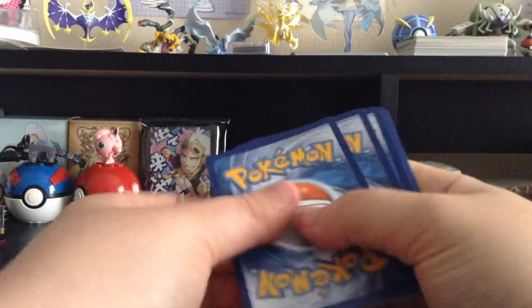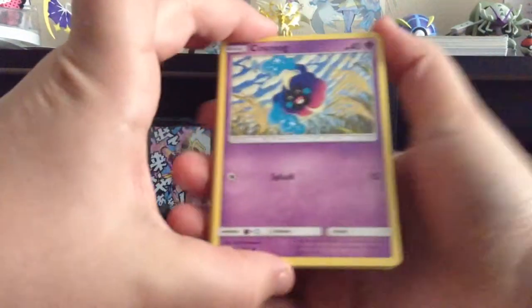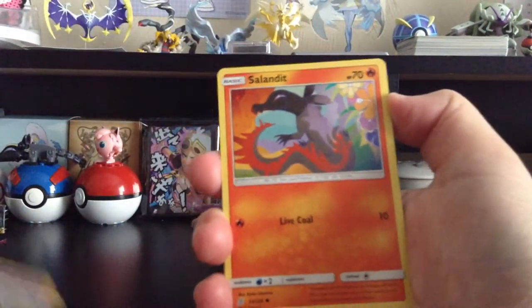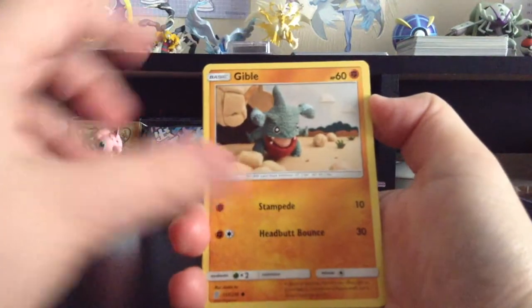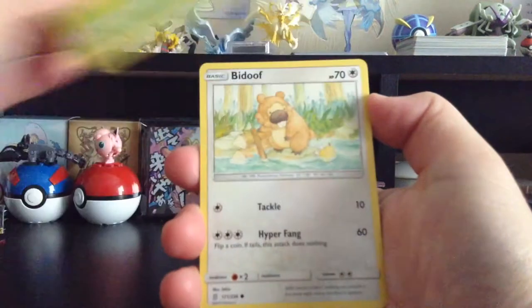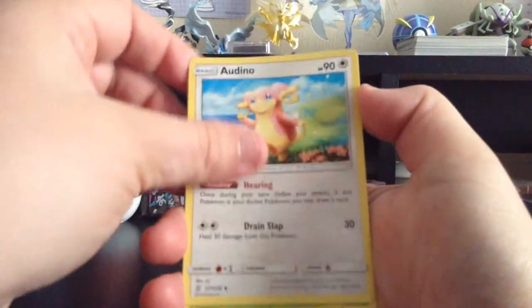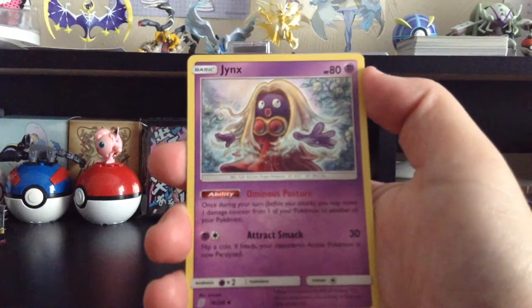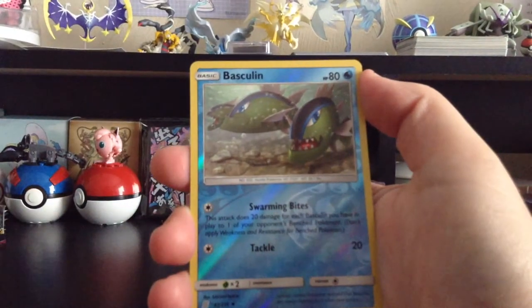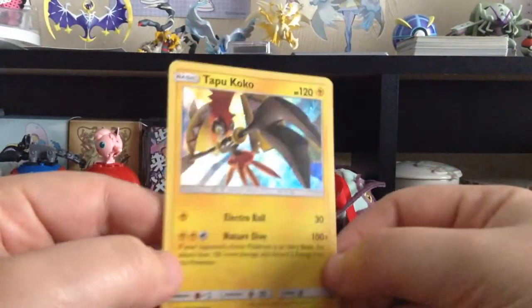The pack is decimated. We got a white colored card. We have Cosmog, another baby Gible — that's really cute, I love the crocheted ones — Sewaddle, Bidoof, Metal-type Energy, Audino, Yanmega, Jynx, Reverse Holo Basculin, and Holo Tapu Koko! So I guess all the Tapus must be in here if I got Fini and Koko — pretty cool.